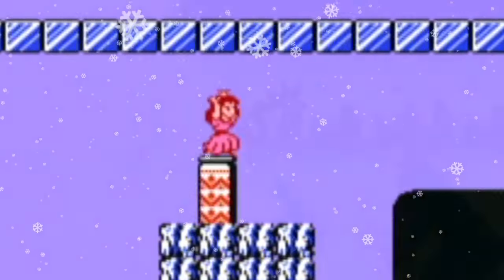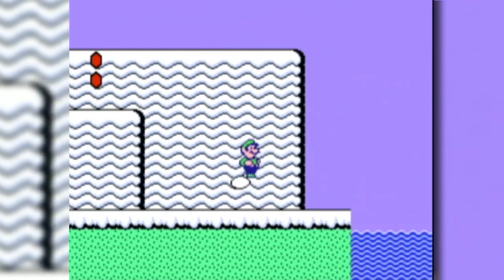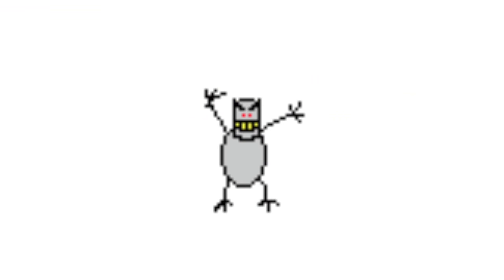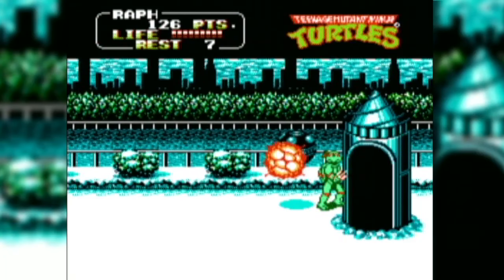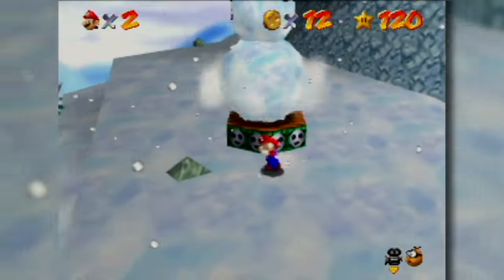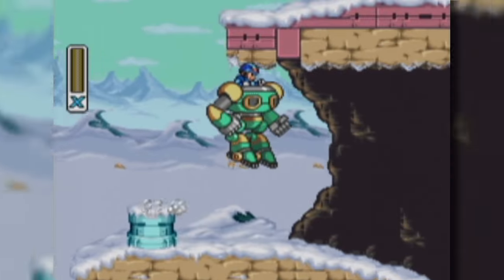There's only one snow level that can top any of those, but before we get there, here's a recap: Number 10, Sherbet Land. Number 9, World 4 from Mario 2. Number 8, SkiFree Mountain. Number 7, Ice Cap Zone. Number 6, the NES-exclusive Scene 3. Number 5, Cool Cool Mountain. Number 4, The Throat of the World. Number 3, Chill Penguin Stage. And number 2, the battle against Mr. Freeze.